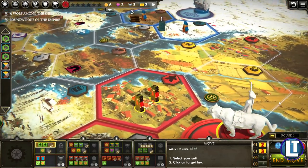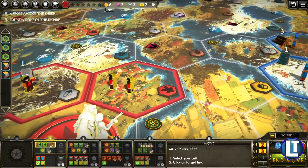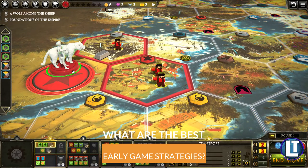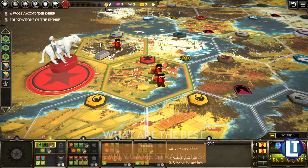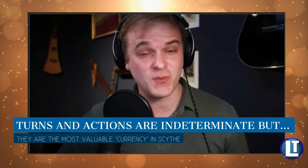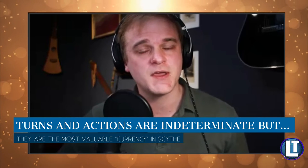Looking at the early game, is there a top priority or development path that generally makes sense? The most important thing is to plan out what stars you're going to get, because any path to victory is paved through your stars. You don't want to start on one star and give up halfway through and start another, because Scythe is ultimately a game with a limited number of turns. You want to be efficient and quick. It helps to plan your stars.